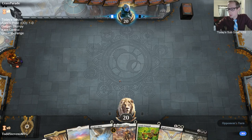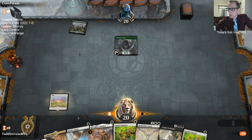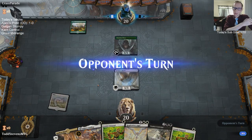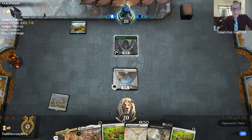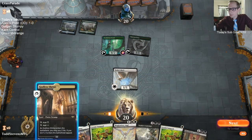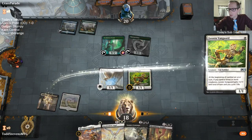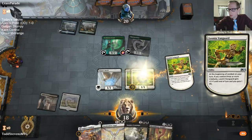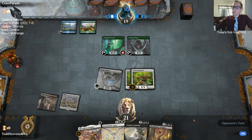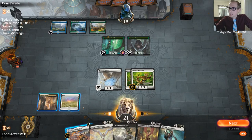We got three one-drops — the double one-drop opener, always good. Let's start with the Hawk. The card is called Ajani Strength of the Pride — looks like the MTG bot doesn't have it up yet. We'd like to draw a black land next turn to play the Bloodthirsty Aerialist, but no land.